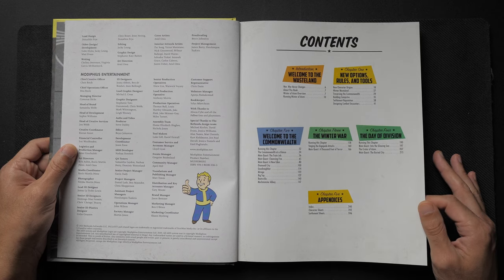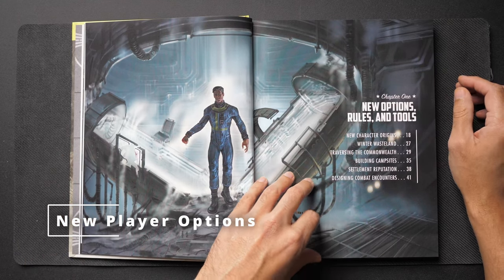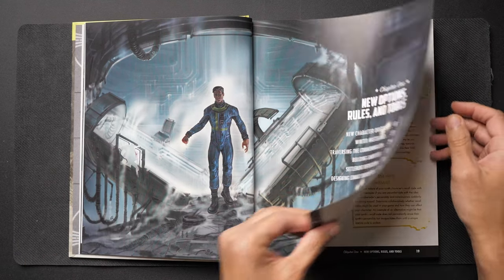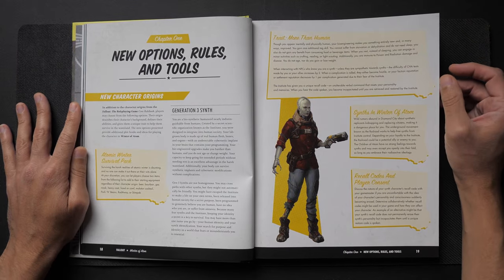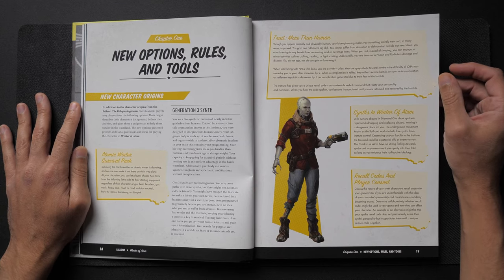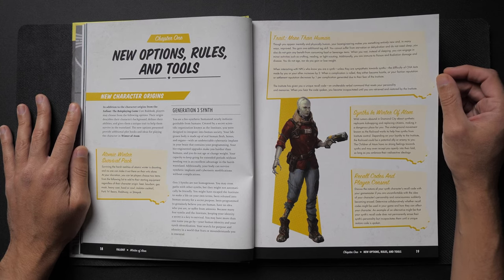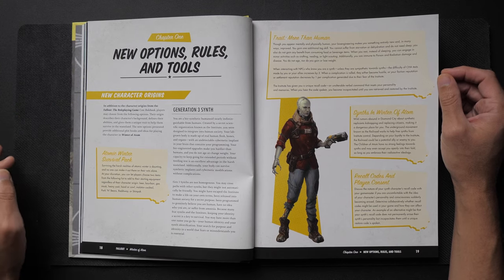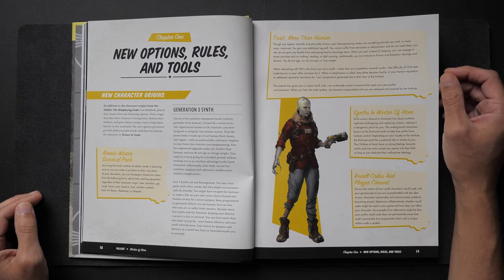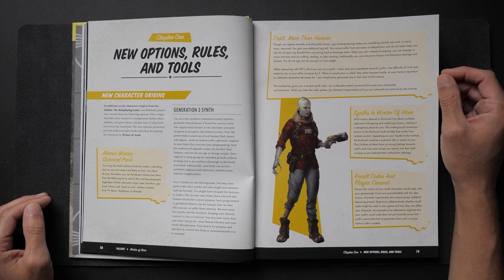Let's take a look at the new player options. In Winter of Atom, players have access to three new character origins: the Gen 3 Synths, the Protectrons, and the Children of Atom. First up, the Gen 3 Synths have standard robot abilities such as not needing to eat or drink, and being immune to poison, radiation damage, and diseases — very OP off the bat. I really like how difficult it can be to make Charisma tests for not only the synth character but your allies as well, if NPCs know you are a synth.